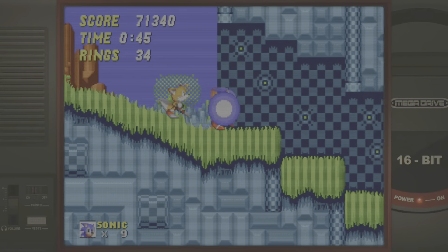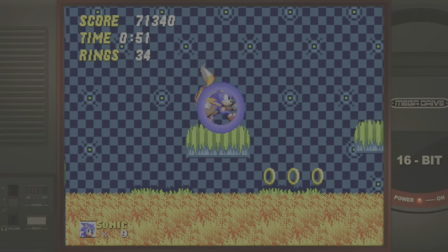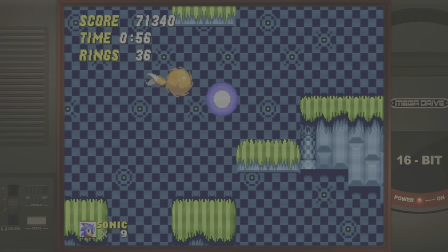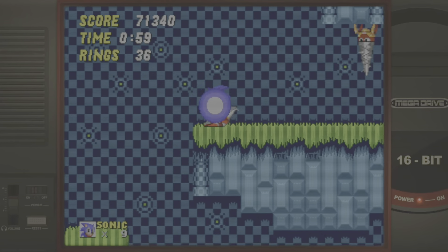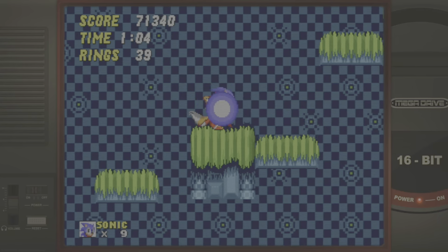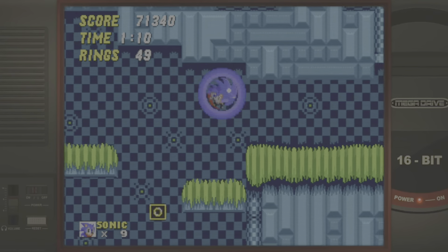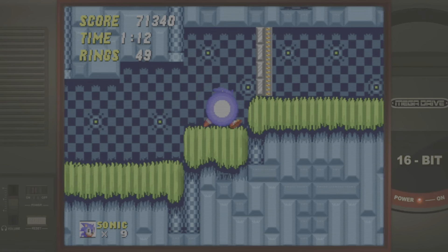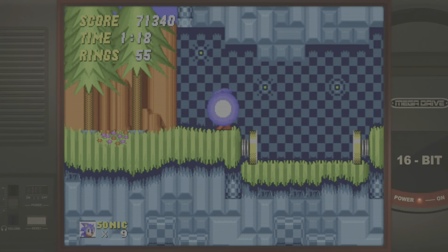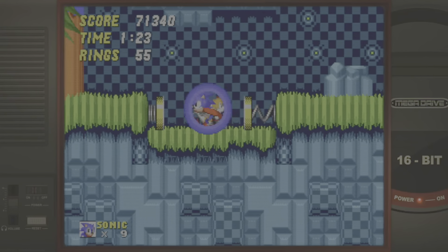Here's what I was talking about — on the Mega Drive version there's an enemy there to the right. When I was playing on the PS5 I didn't notice him at all, it was just empty. It's possible that because it's widescreen, they moved that enemy further to the right and I didn't get a chance to see him — but he just wasn't there in the footage I had.